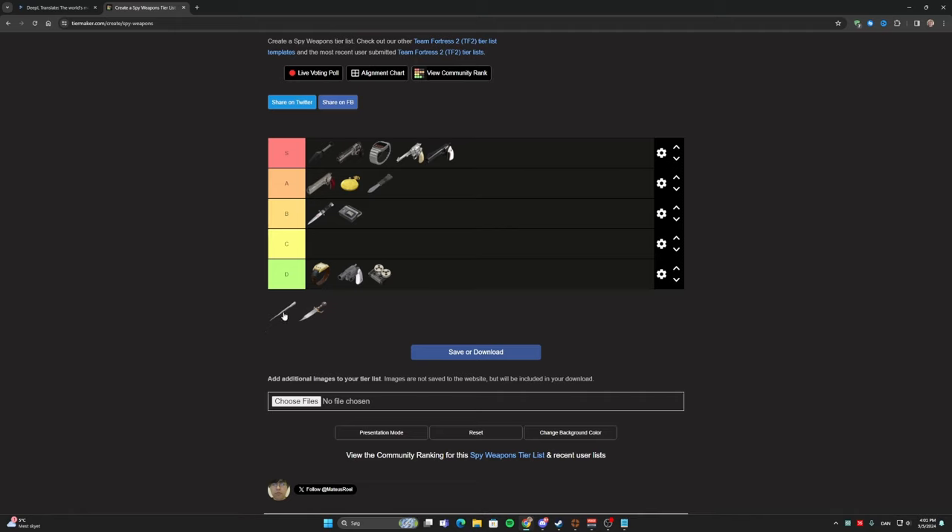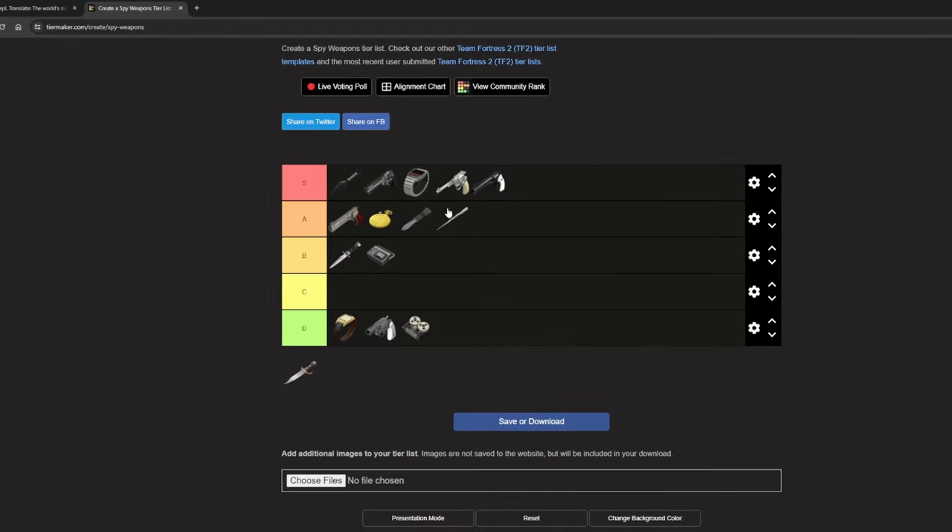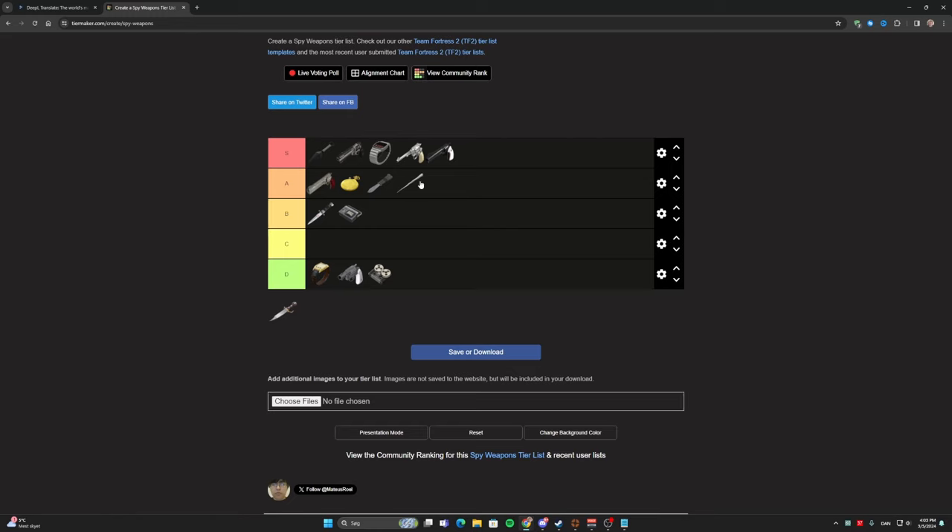The next knife is the Spycicle. I don't know if this will surprise you, but I would actually say it's even better than the Stock Knife — hear me out. The fact that you can escape from Pyros is a good thing even though you lose your knife; it makes it easier to get away. Imagine you backstab a Heavy with the Spycicle and there's a Pyro behind you, and you have the L'Etranger and Invis Watch equipped — you can get out alive where you likely would have died with the Stock Knife. And it's just so satisfying to kill people with the Spycicle, leaving ice sculptures of the enemies. So I'd say the Spycicle is better than the Stock Knife.